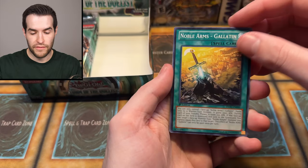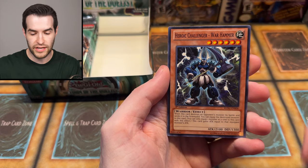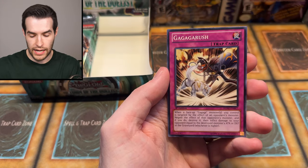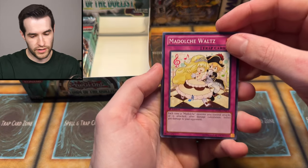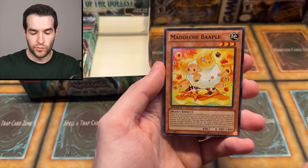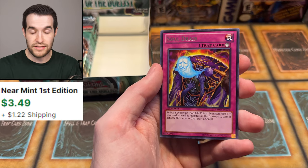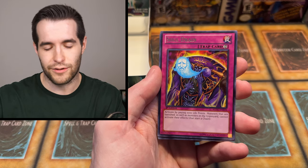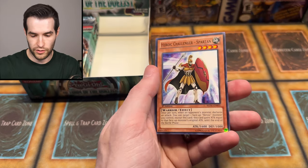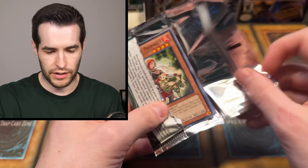First edition pack — one, two, three. Noble Arms Gallatin, Catapult Zone, Armors of Prophecy, Madolche Lesson, Overlay Regen, Shadow Ceiling, Warhammer, Palinder, and Rush. Four foils, one ultra, two supers, one secret so far — no ghost, no ulti yet. One, two, three — Madolche Waltz, Goblin Marauding Squad, Baple, Queen's Light, Photon Caesar, Technology, Madolche Lesson, Soul Drain — not Skill Drain — there are a lot of cards in here that are slight name variations of older cards.